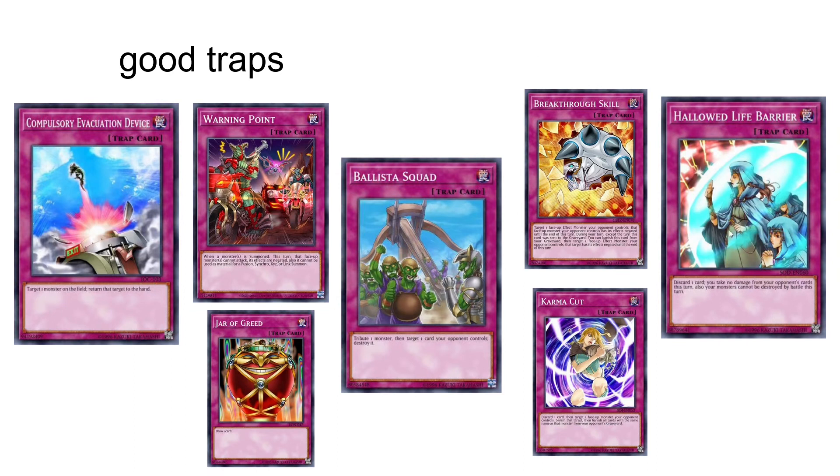Karma Cut and Loud Laugh Barrier: if the card that you discard for these two is a Paleozoic, you can immediately bring it back. And Loud Laugh Barrier also protects your monster from being destroyed by battle, which the game doesn't tell you — but I do. People are going to complain about this ruling in Duel Links because they don't know about it.